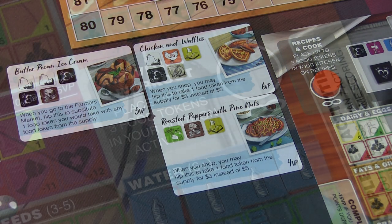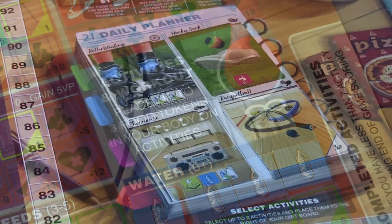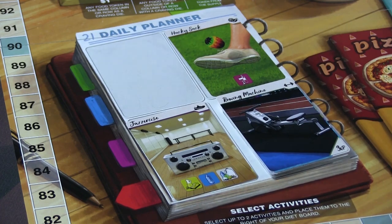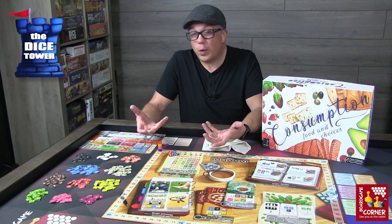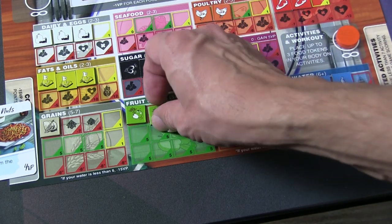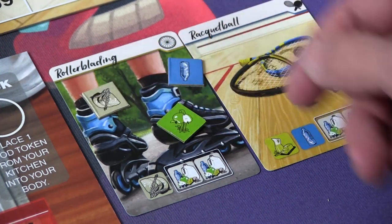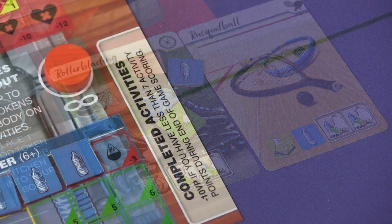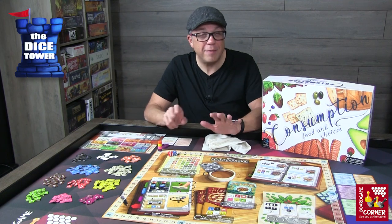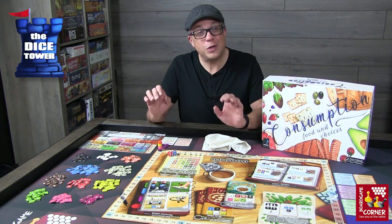Activities work very similarly to recipes. You're going to be acquiring up to two of these, and again you can have as many as you want, but incomplete activities are worth negative points at the end of the game. You have to pull tokens from your body in order to fulfill those activities — it's very thematic. For every completed activity you'll place it in your completed area and gain victory points just like recipes. If you have less than seven points of victory from your activities, you lose 10 points at end of game, showing how important it is to balance food and activity.